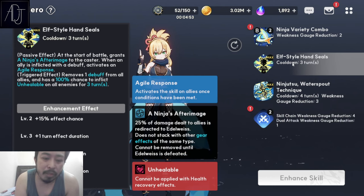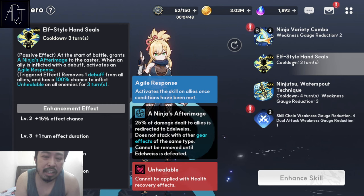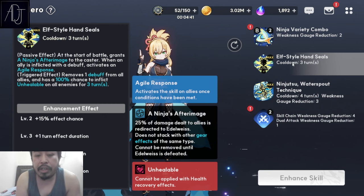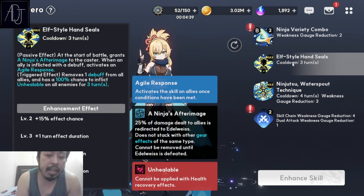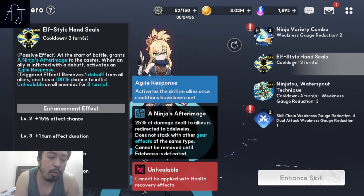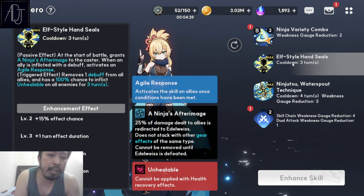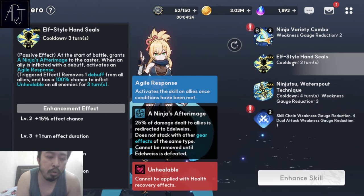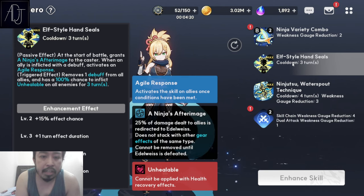However, there is a downside. There are characters that you cannot trigger agile response against as of now — specifically Demi Vlada and Dahlia. If those two are the only debuffers on the opposing side, you will not be able to use agile response, because they have skills that prevent counter-attacks or agile responses from triggering against them. Just take note of that.